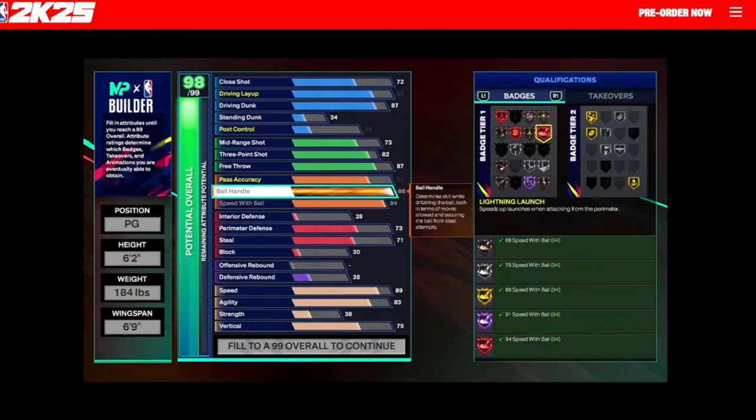A lot of good information there from Zach and LD. When we get into the builder in the courtside report and look at this screen, the first thing I notice is there's going to be a fifth tier of badges. This red tier is going to be known as a legend badge. So not only do we have bronze, silver, gold, and hall of fame, but in NBA 2K25 we're going to have legend badges as well.